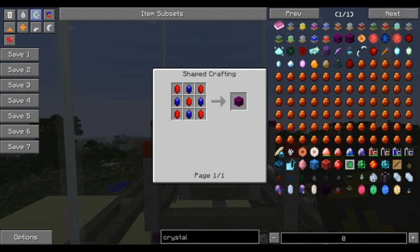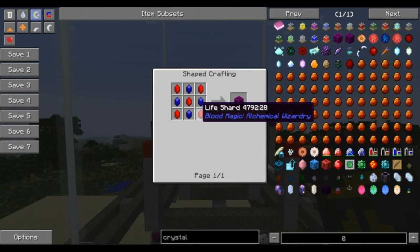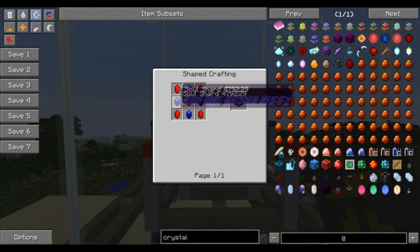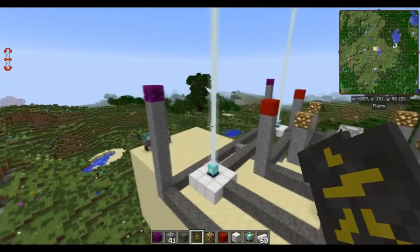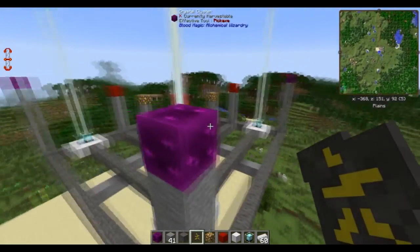To get the crystal clusters, you're going to have to do a demonic ritual that will start a demon invasion inside your world. It's kind of interesting, so you may want to do it in a separate world. Basically, it's going to create a demon village in your world, and when you kill them you'll get these drops. It will continue to spawn demons forever until you break the demon altar, but you only need to do enough to get the crystal clusters for what you need.